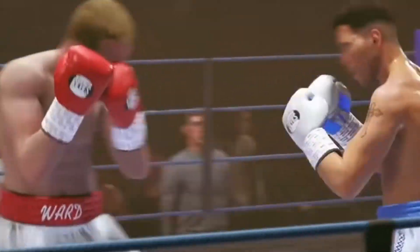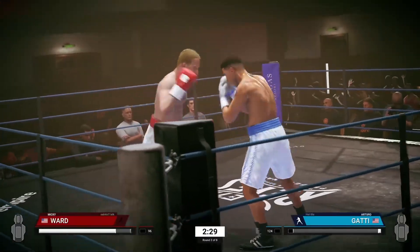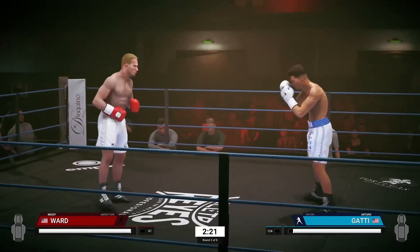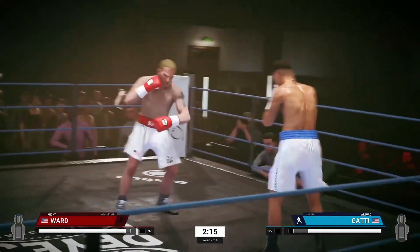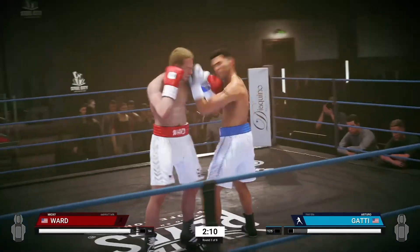If you notice right here, you see Mickey Ward utilizing the jab. With Arturo Gatti, he has amazing stamina — very hard for him to get tired. He doesn't get tired like the average boxer. You can throw more punches and also take more punches as well.